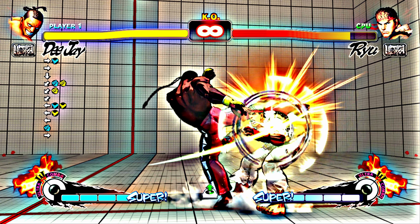Light Kick double rolling Sobot causes a soft knockdown that allows DJ to safe jump the entire cast and is safe on block at a modest negative 4. Be careful in certain matchups.